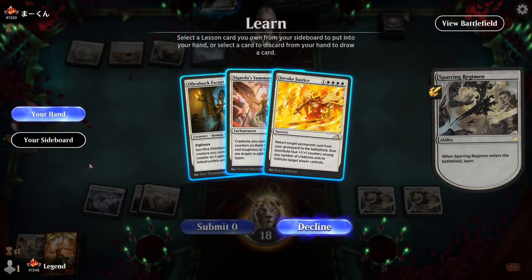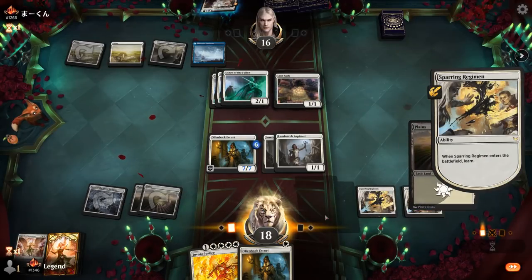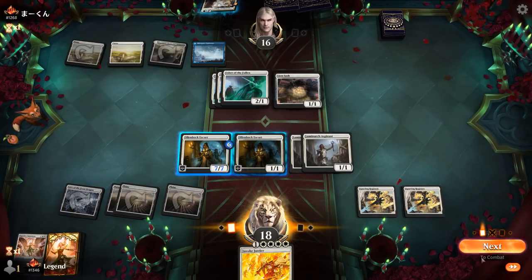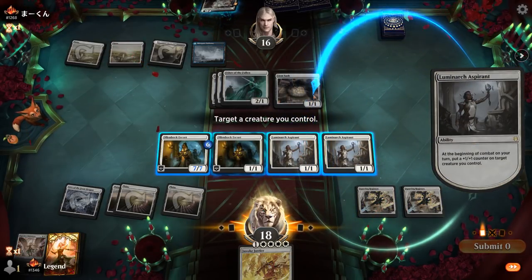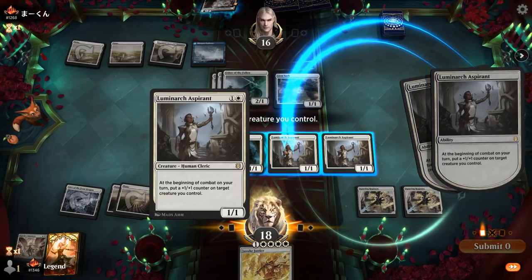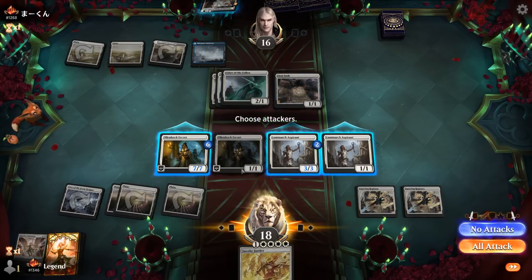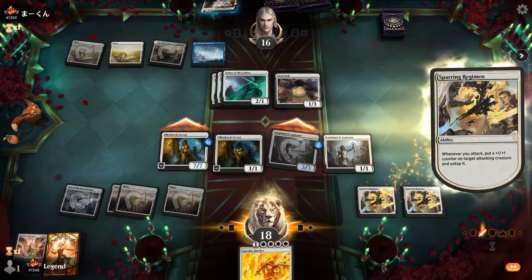Could go for Environmental Sciences but would really like to hit my land drop naturally this turn, which we did. Now we can start diversifying our counters. One on Aspirant, maybe two on Aspirant, and then put all the counters from Regimen onto that one. And then we have an Escort to make any creature with plus one counters indestructible. Let's go!